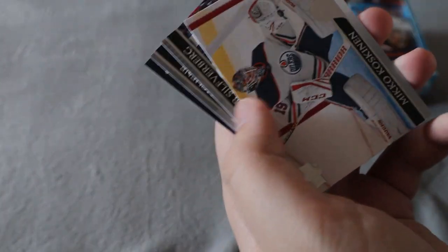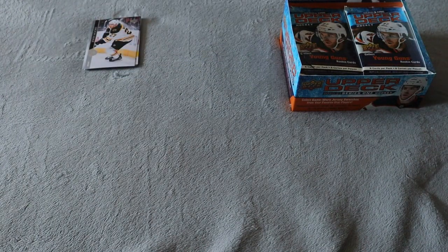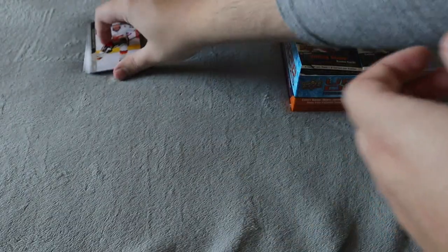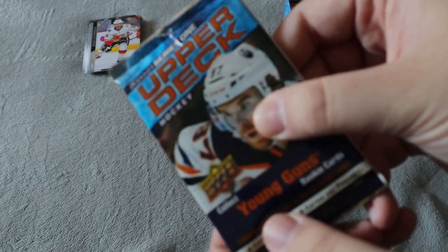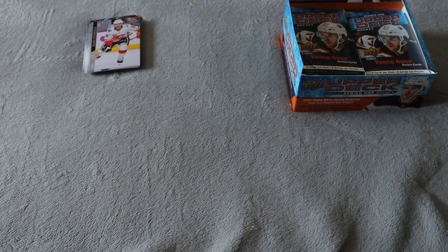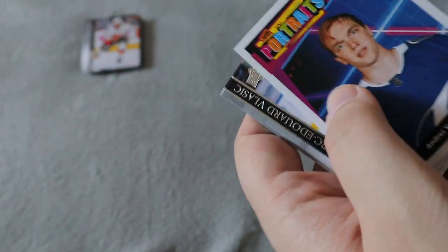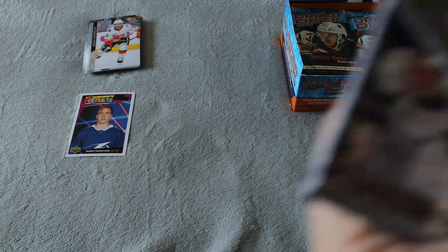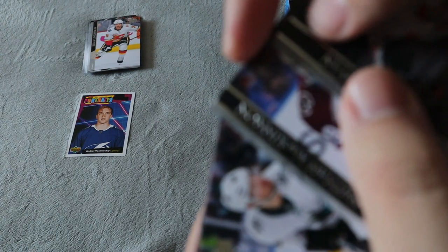Going through the base fairly quick — that's base as well, I thought it was going to be an insert. So we have a complete base pack, and another complete base pack. What are the odds? Our first two packs in this retail box are base packs — that's not good luck. We should be getting on average six Young Guns and a bunch of other inserts. We did get an Upper Deck Portrait for Tampa Bay, which is really nice. I do not have that one, and the rest is all base.